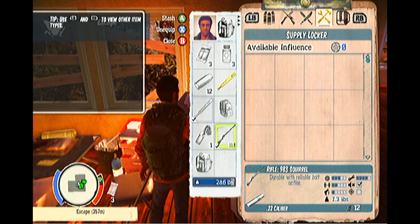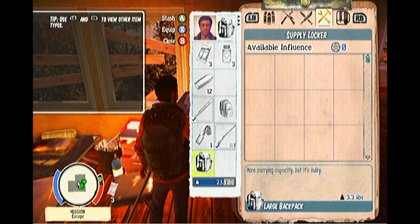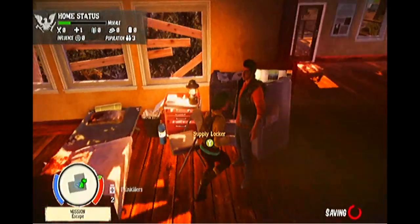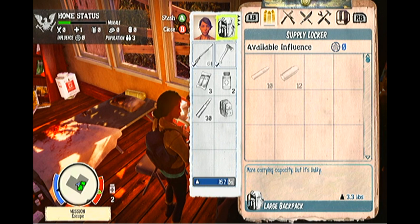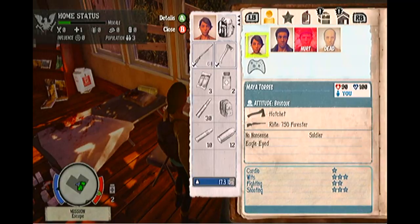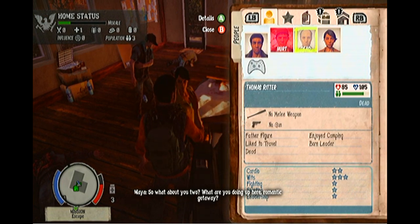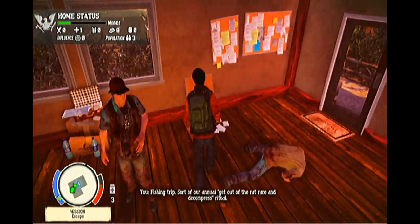How to use the supply lockers to your advantage in the prologue: we want to get rid of Marcus's crappy weapons again, deposit our large backpack, switch out to Maya, go back into the supply locker, equip the large backpack, and have Maya take out the rest of the ammo. Maya has two slots left, Marcus has three, so we want to fill these up. Thomas Ritter is still on the menu because he's a crucial storyline survivor in just a moment.